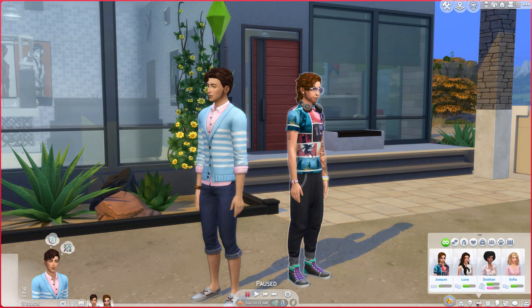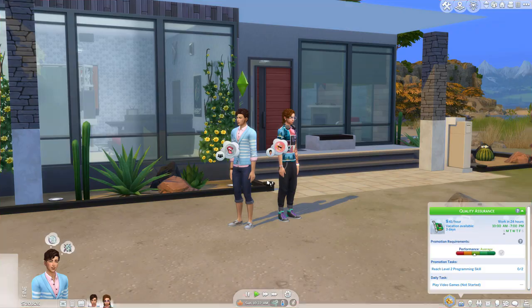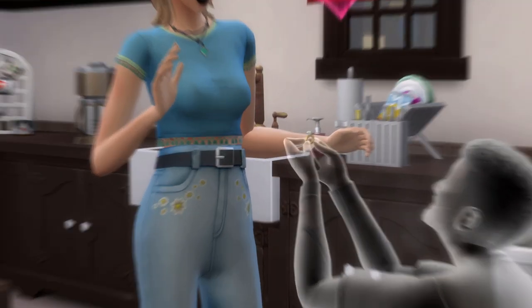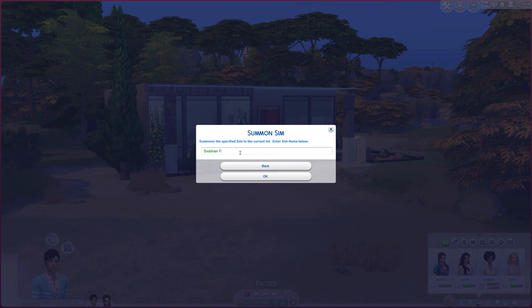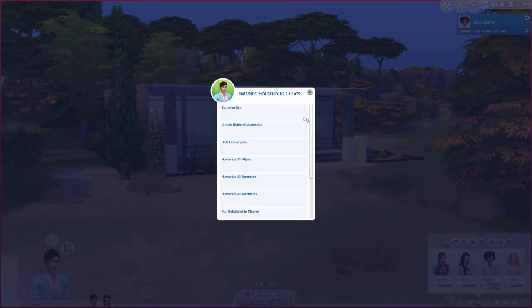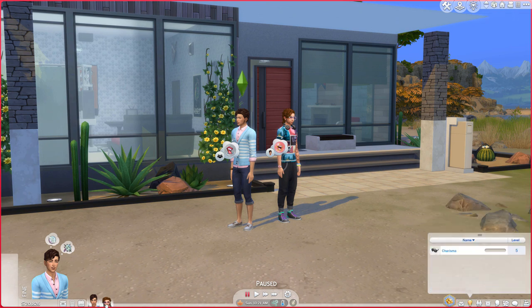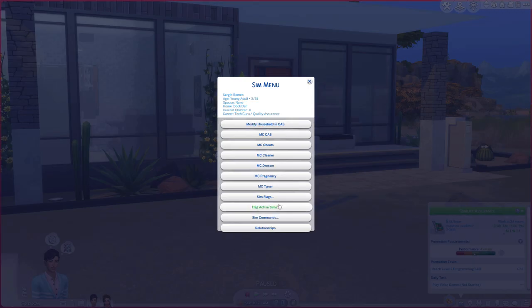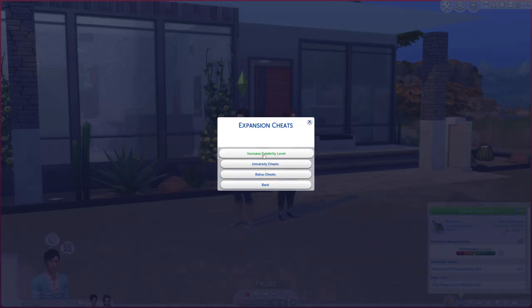The last thing I do is go into each household and set relationships and sentiments, give the Sims jobs, adjust skills if necessary, add degrees where they make sense, and if the story calls for it, cause a few deaths. This is all either accomplishable through cheats or a combination of the mods MC Command Center and UI Cheats Extension. I won't go into depth here unless there's interest after the video is over, but you can research on your own if necessary. If a Sim owns a business, I also purchase it for them at this point.